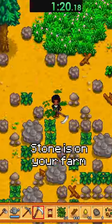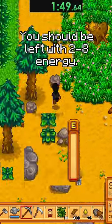Now go down to where the stone is on your farm and mine 40 stone. If done correctly, you should be left with 2 to 8 energy.